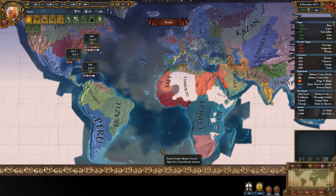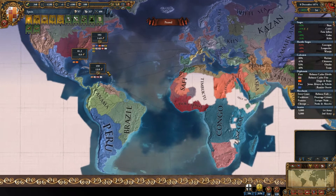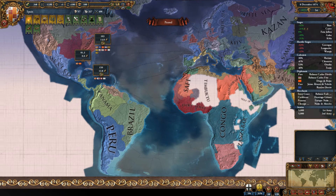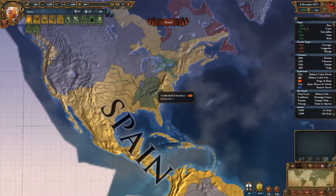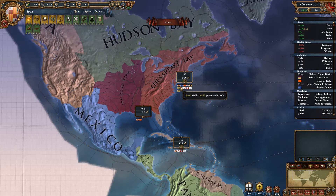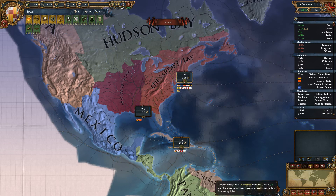All these nodes have a set value depending on what you make money from. The power of each nation is shown here. As you can see, Iroquois and Cherokee are wielding power because they have provinces in the region and get trade power from it. But we are definitely the big leader here with 103 power, same here and also in the Caribbean.